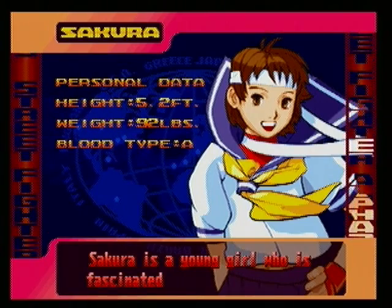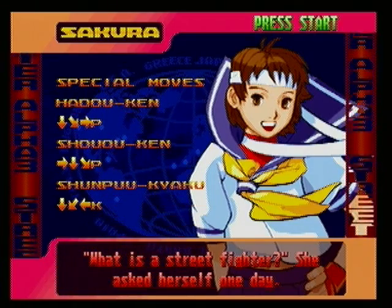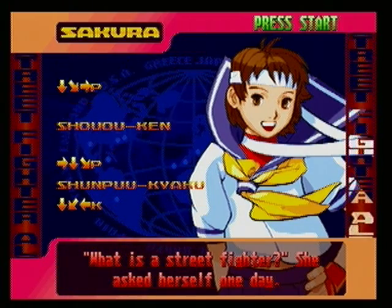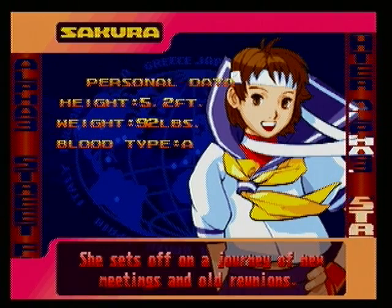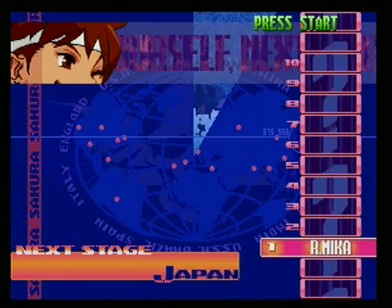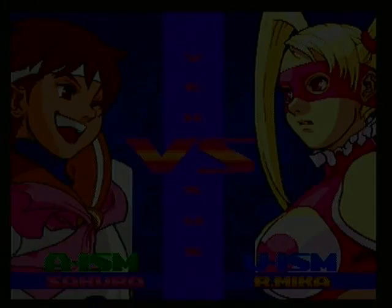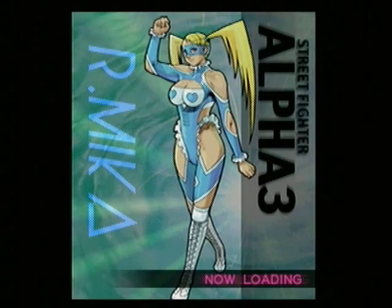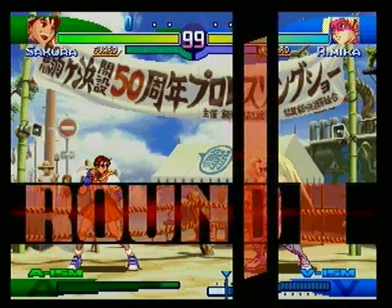Sakura is a young girl who is fascinated by street fighting. 'What is a street fighter?' she asked herself one day. And of course it shows you some moves that you can do. She sets off on a journey of new meetings and old reunions. So as you can see, we've got to go through ten different fights. And here's Armika - one of the newer characters introduced in this game. She's some kind of wrestler character. She's crazy. Her entrance - she comes in on an actual wrestling ring. It's awesome.